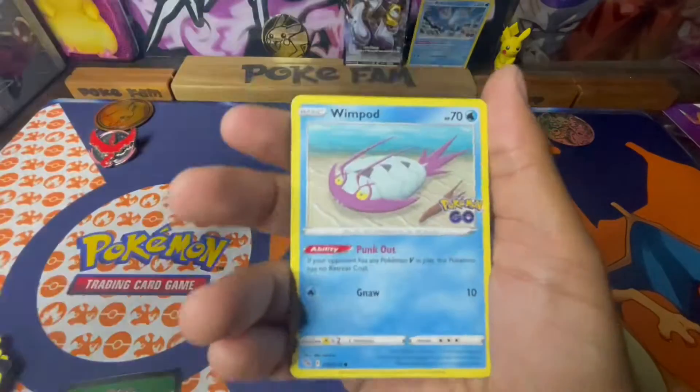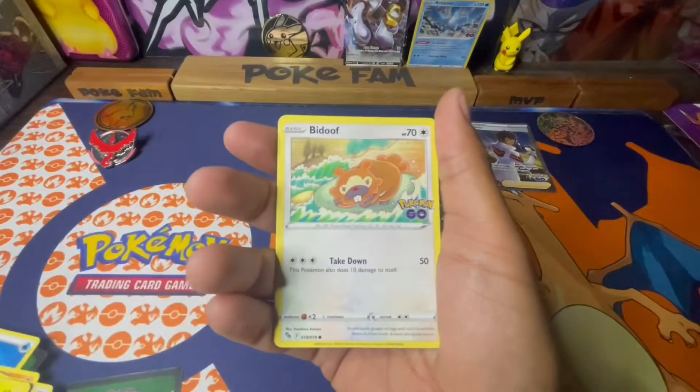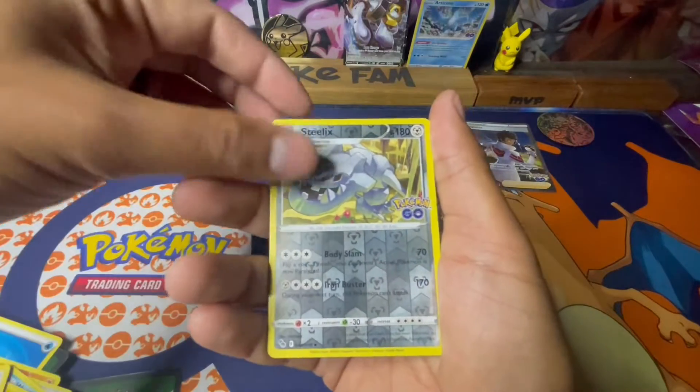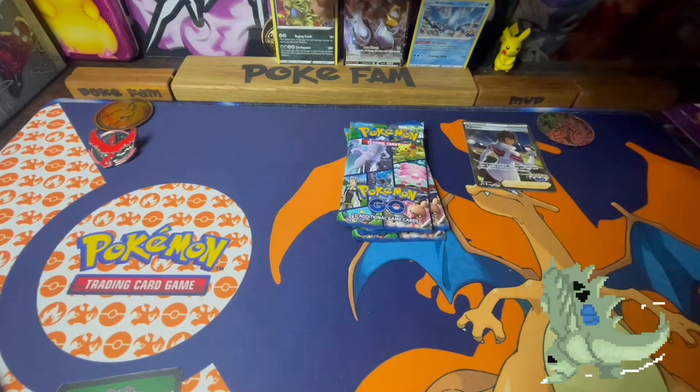Egg Incubator, we got Wartortle, Swimpod, Pikachu, Squirtle, Melton, Steelix, and a Tyranitar — still nothing too crazy.